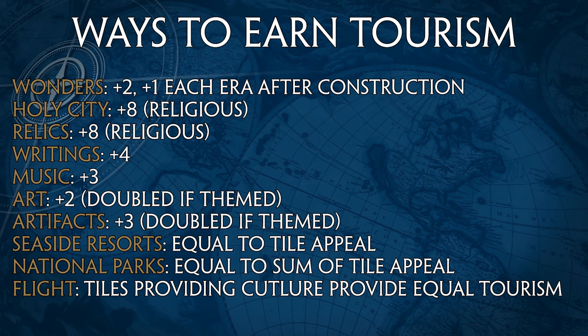Second, Holy City: if you found a religion, your Holy City provides +8 religious tourism per turn. Relics also provide +8 tourism per turn if found from a goody hut. Holy City isn't particularly impactful since you can't expand upon it — it can only go down for reasons we'll cover later. Relics can actually be very good, but going religion and culture together is a slow strategy and not something I'd necessarily recommend.